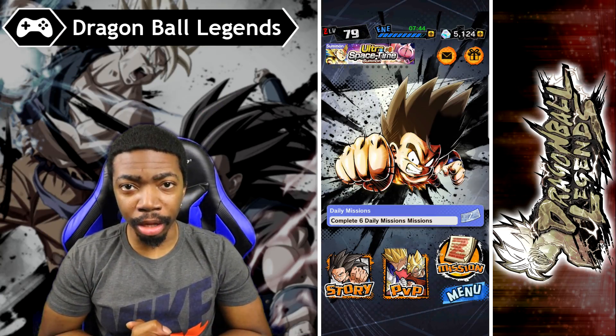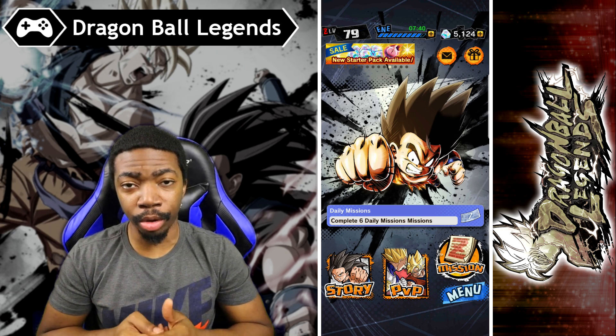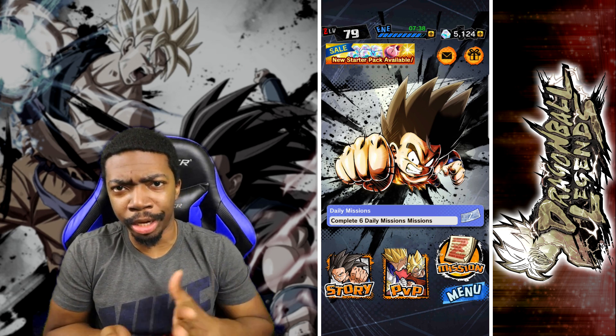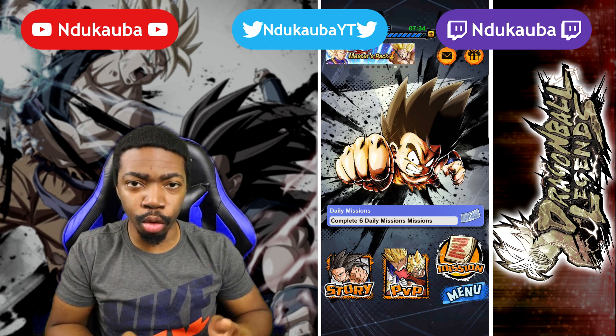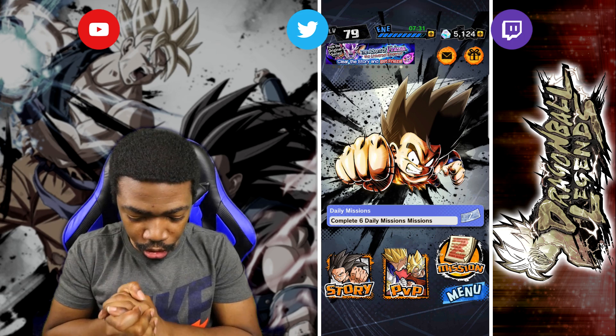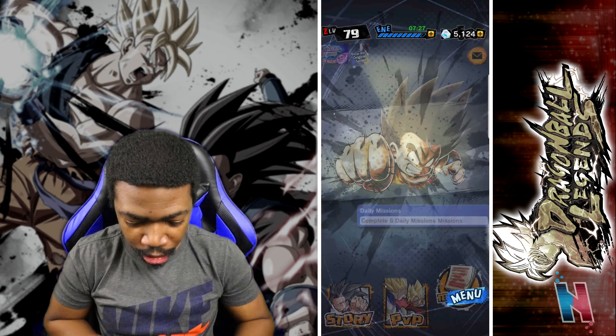Hey guys, we're back with some more Dragon Ball Legends. We finally got the brand new banner that dropped just a few minutes ago. We now have the Super Saiyan 2 Goku, Super Saiyan Bardock, and Chilled banner, so that's what we're going to summon on right now.